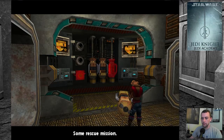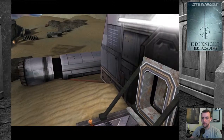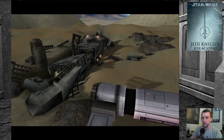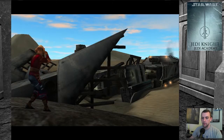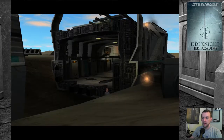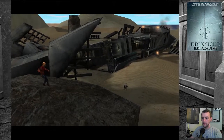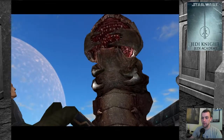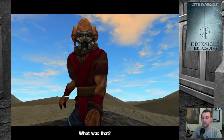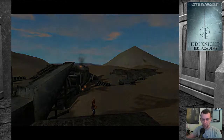Nice work, Jaden. Some rescue mission. Is this how we learn how to use our force powers - to lift that up? It looked a lot worse off in the cutscene. Are there parts we could use from that other ship? Hello? Anybody home? Thank the force you've come. I fell on my bottom - it's Tremors! Where's Kevin Bacon? I almost said Kevin Spacey and then I was like, oh that's not right, and then I still said it anyways. I'm an idiot.